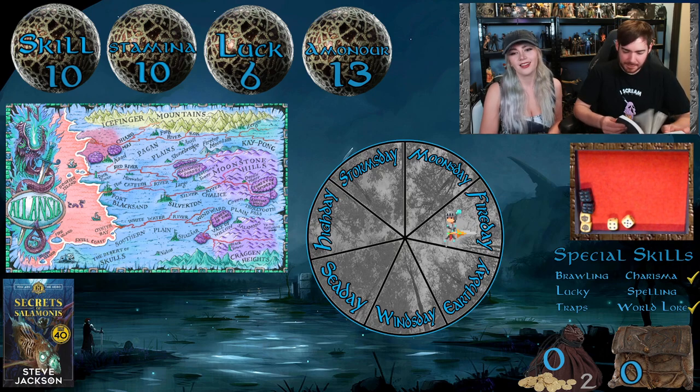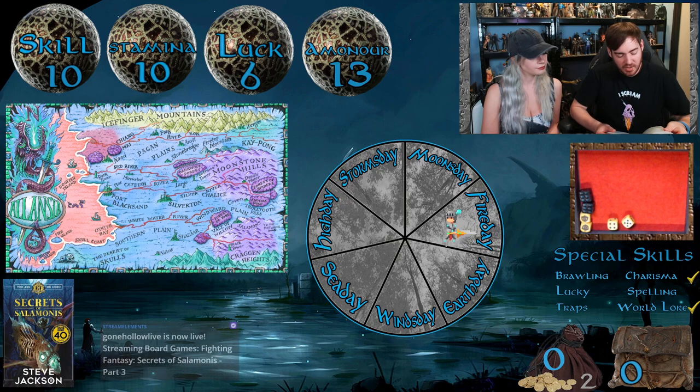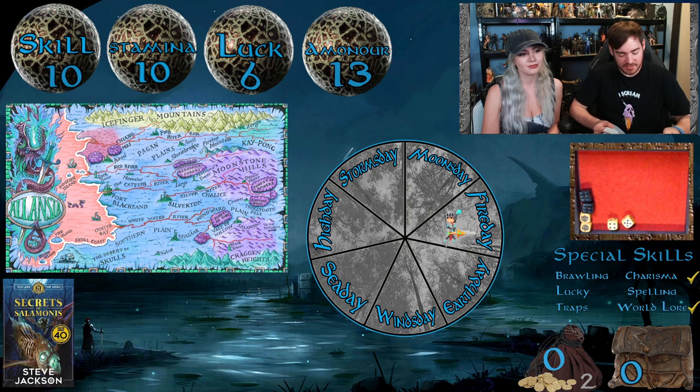We head straight to King Salomon's silver mine at paragraph 273. The mines do not lie far from Salamonis, in the hills forming the southern border of Trolltooth Pass. All approaches are patrolled by the Salamonis soldiery and the journey passes without incident. We approach the main entrance, which is busy with miners including dwarfs and humans. A half-ogre who appears to be in charge asks our business - we say yes to the pest control job and turn to 313.